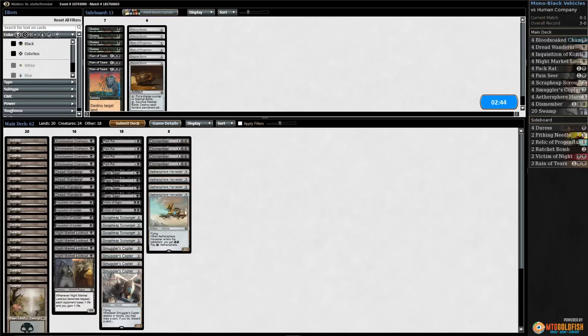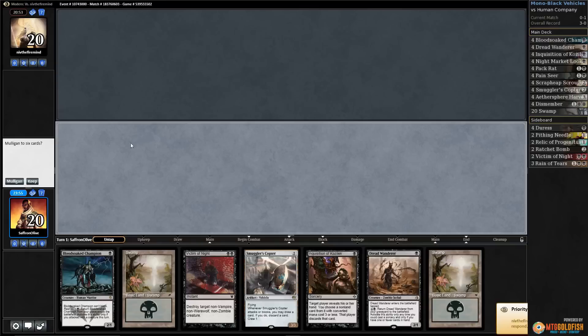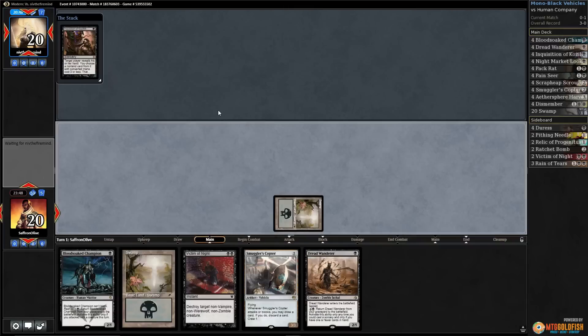Inquisition still seems okay. What do we not want? Maybe this is just a bad matchup. Let's go down a Night Market Lookout — Pack Rat seems like it could be good. Let's go down a couple Night Market Lookouts, bring in a bit more removal, and try it like that. We're on the play — turn one Inquisition, turn two Smuggler's Copter, and we have a removal spell left over. This is the kind of hand we want in this matchup.